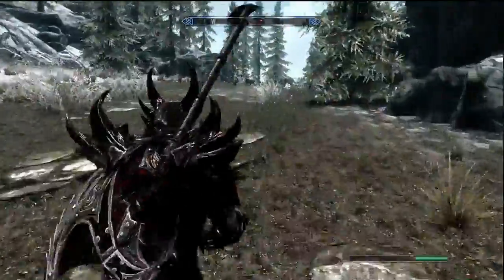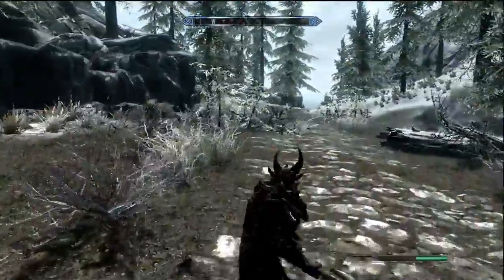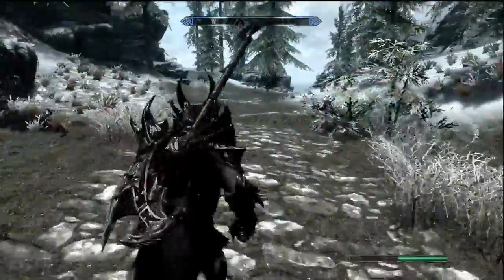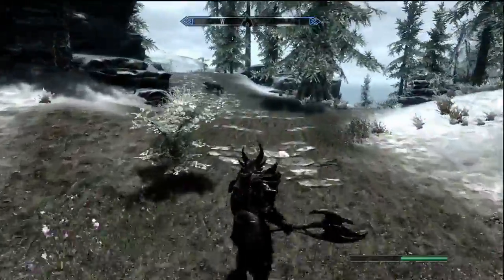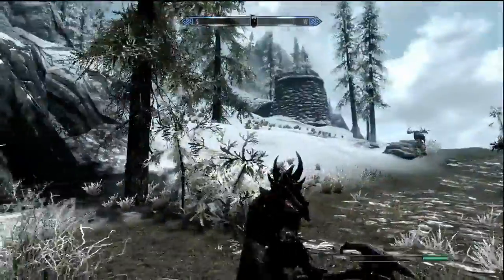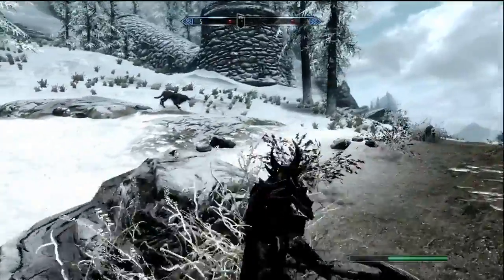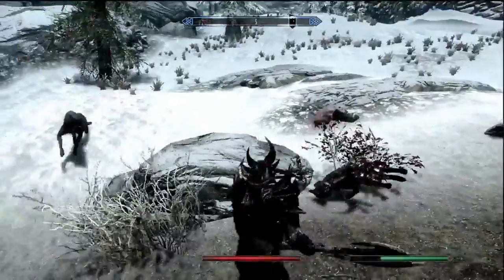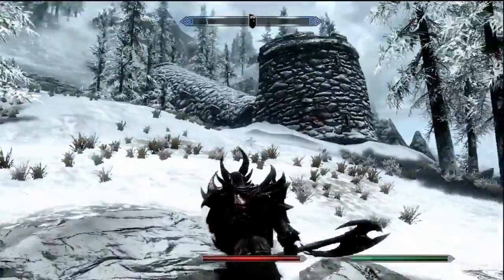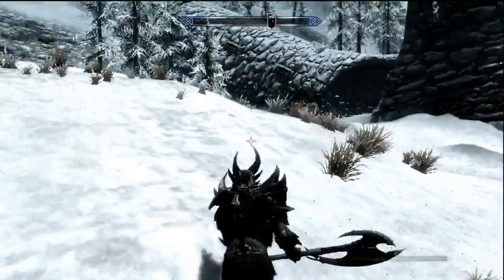I sped up getting around the mountain — you're just going to want to follow this path all the way around until you reach a tower that has two snow bears in it. There's also a chest in that tower. My computer's being a little laggy here, but yeah, I searched that little tower and there is a chest in it. You're going to want to run up this hillside over here.